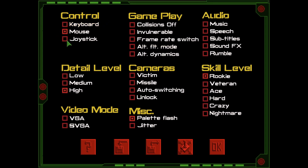I reset it — it auto-sets for joystick, I set it back to mouse. Detail high, video mode Super VGA. I turn off the jitters. Your skill levels, cameras — don't worry about them. Collision off, invulnerable, all of that, don't worry about it. Sound and speech you want on; in this case I'm going to leave it off otherwise you won't be able to hear me.